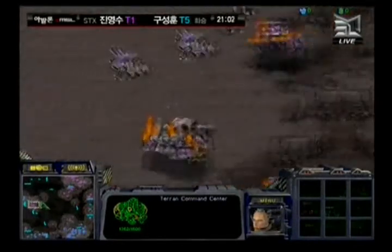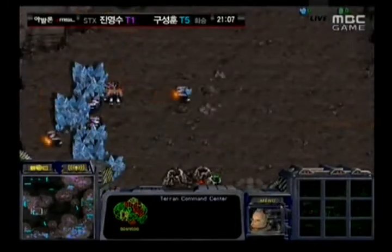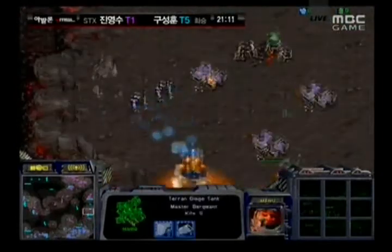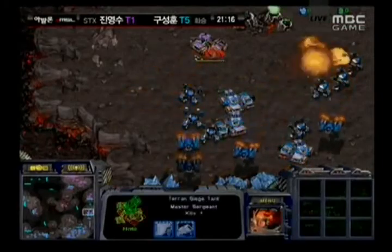Could be missing something that can't be spotted on the minimap since the commentators aren't showing it. Hwasan is going to take the natural expansion at the 9 o'clock position and is going to try to fully take advantage of that — not even sure if he's taking the main there or not. Haya is now going to move around.